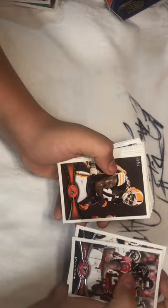Atlanta Falcons 15 card, Adrian Claiborne, David Harris, Greg Little, Patrick Willis All-Pro, Aaron Hernandez, DeAngelo Williams, Philadelphia Eagles, Houston Texans, Owen Daniels, LaShawn McCauley All-Pro, Pittsburgh Steelers Team Card, Steven Ridley, Troy Polamalu All-Pro, Geno Atkins, Darrell Reeves All-Pro.